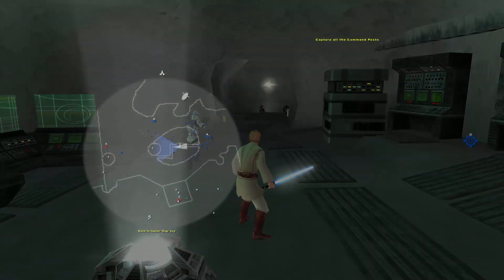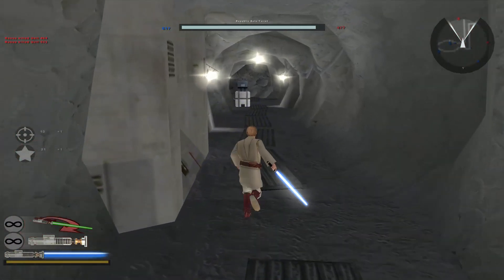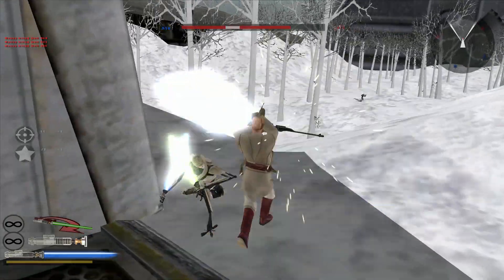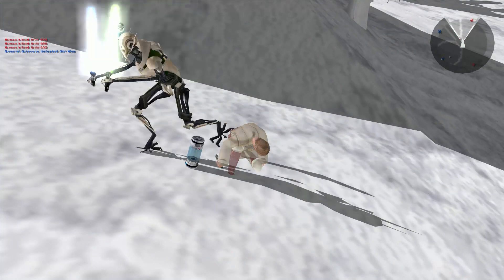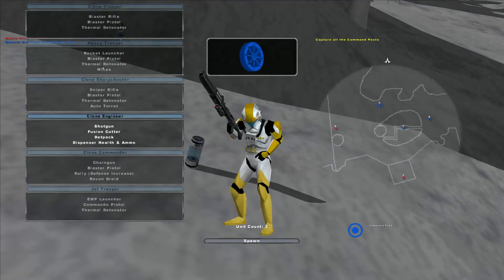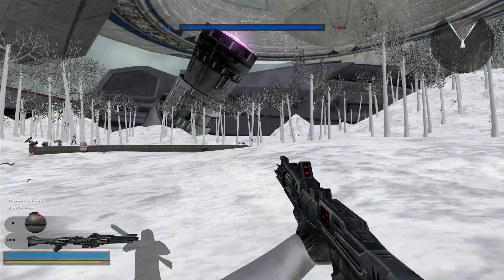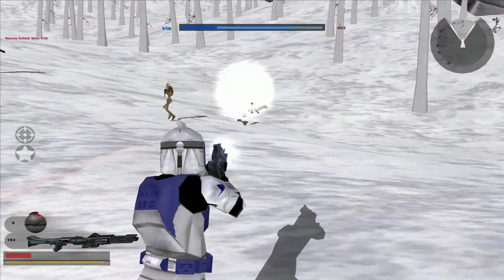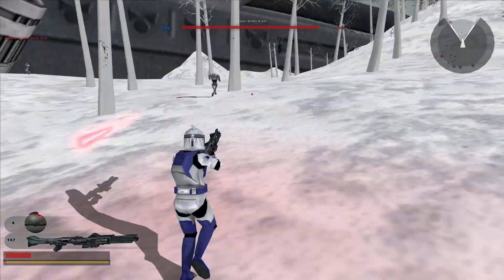We're recapturing this, and look — they captured the south. That's another command post under Republic control. You're losing reinforcements, keep it up! Oh, Grievous — what's up? I'm going to die! It seems like the regular unit is the only one with a new color scheme, which is a shame. I do really like the color though.